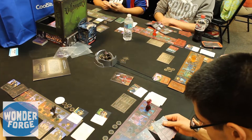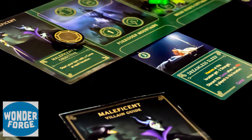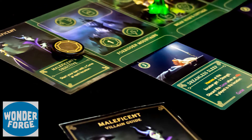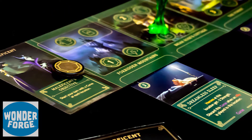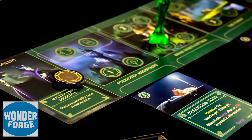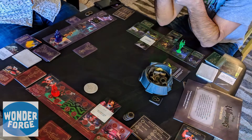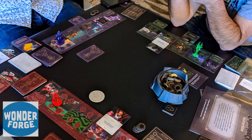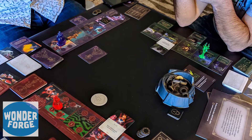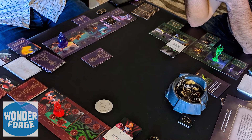Maleficent has curses coming out, and we play characters that nullify her curses. So her objective — having a curse at every location — seems easier, but it's also easier for us to negate it. There's really that balance, and there are definitely characters whose objectives are easier to grasp and easier to execute.